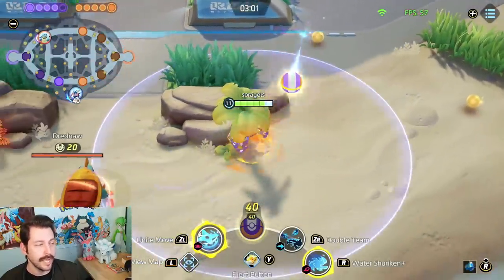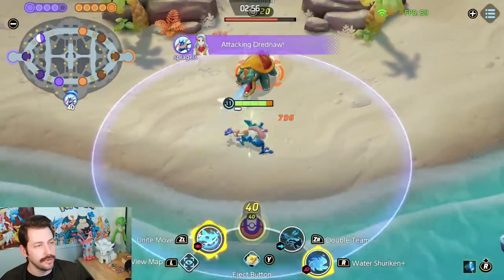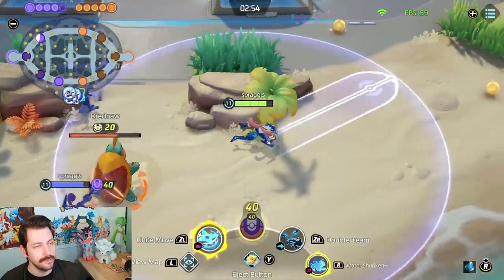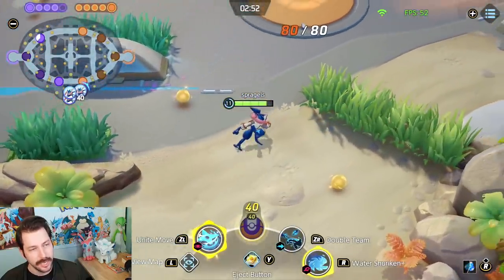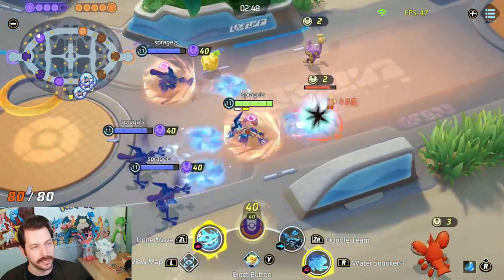You can also use Water Shuriken to chase an enemy if they're running during your Unite. Double Team doesn't work as well for chasing, but it is a nice dash move and gives the enemies something to focus on.